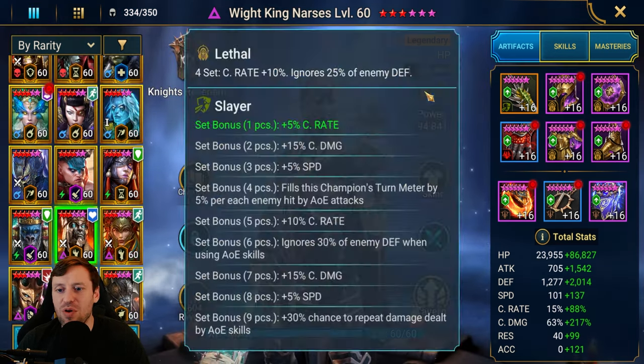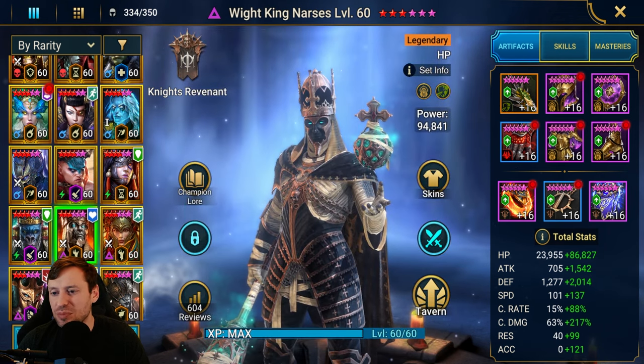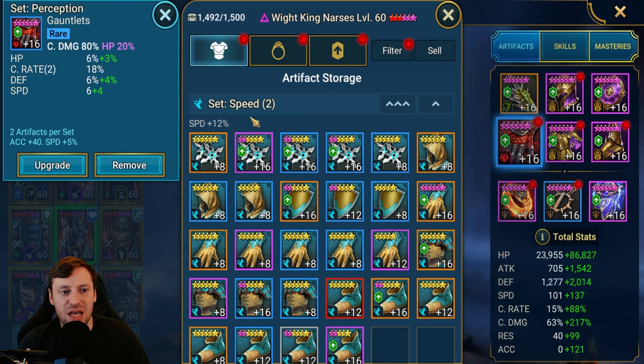Let's look at the build that Mini's gone for. He's got him in Lethal and managed to get one piece Slayer — that extra crit rate comes in handy. It's a very, very good build. We want to look for speed, crit rate, crit damage, and HP percentage in the substats, in that order of priority. Triple speed roll, broken roll there — double like these are god tier gloves. Speed double-rolling crit rate and HP as well.